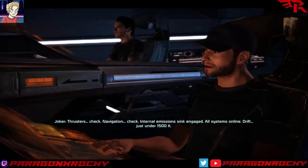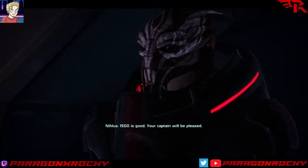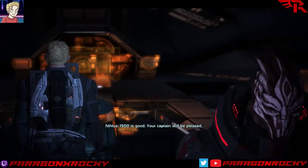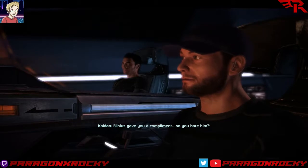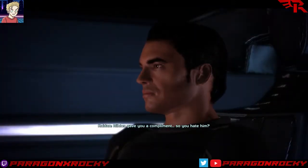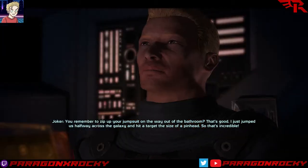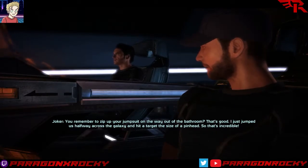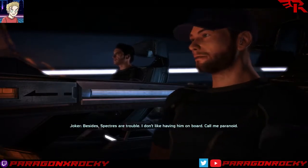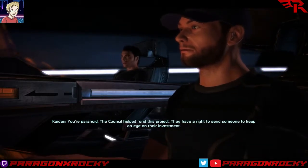'Drift? Just under 1,500k.' '1,500 is good. Your captain will be pleased.' I hate that guy. 'Nihlus gave you a compliment, so you hate him.' 'You remember to zip up your jumpsuit on the way out of the bathroom? I just jumped us halfway across the galaxy and hit a target the size of a pinhead.' 'Spectres are trouble. I don't like having him on board. Call me paranoid.' 'Nice to meet you, Paranoid.' Oh god, dad jokes already. It's been eight minutes.